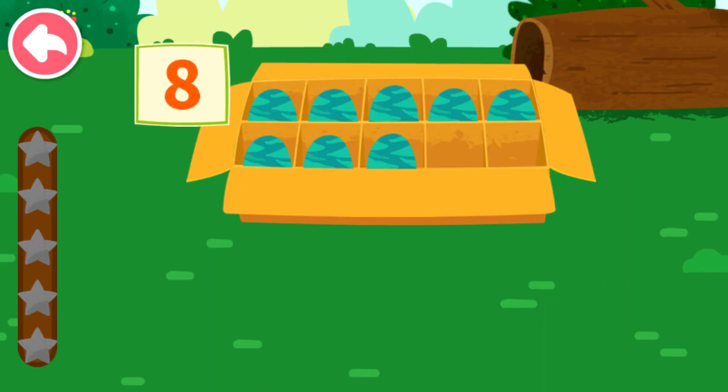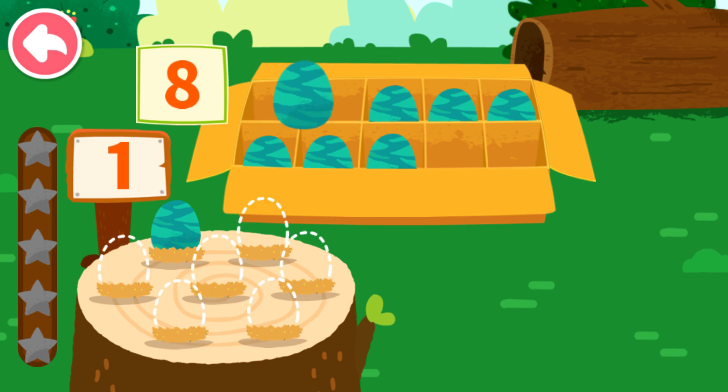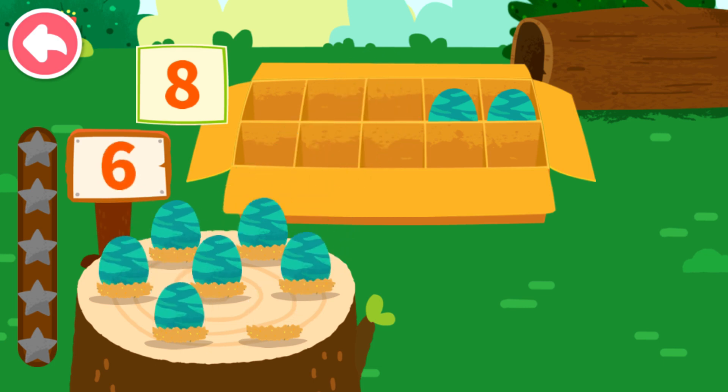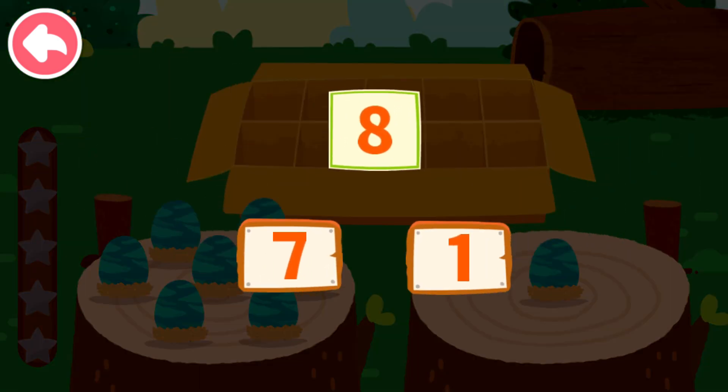Eight. Let's put the dinosaur eggs onto the wooden stake. One, two, three, four, five, six, seven, eight. Eight can decompose to seven and one.